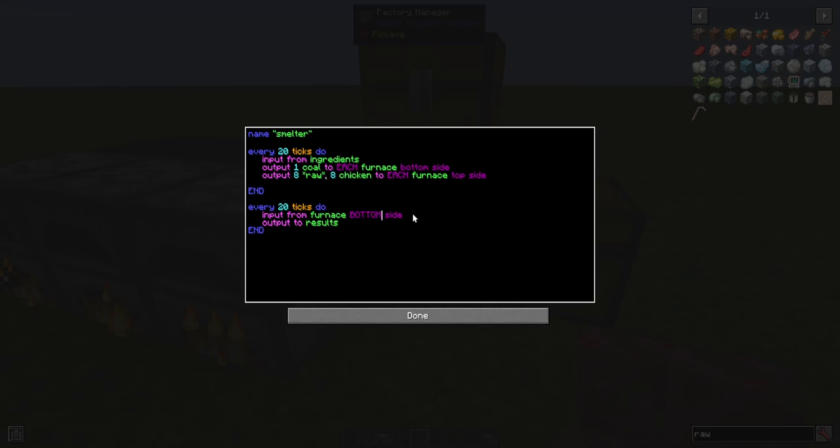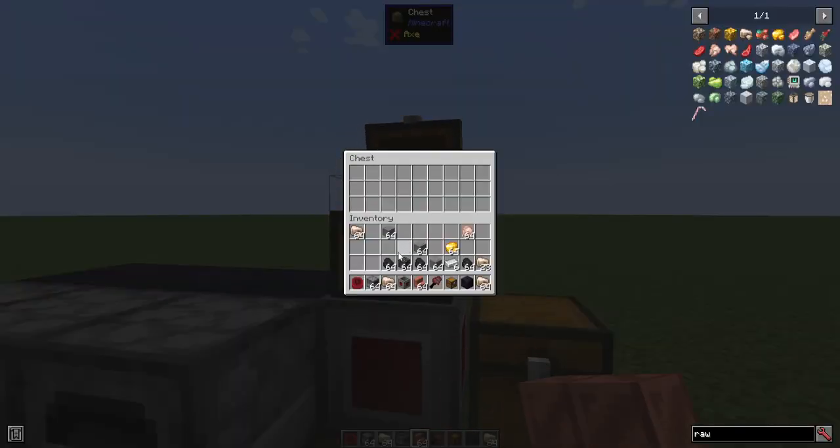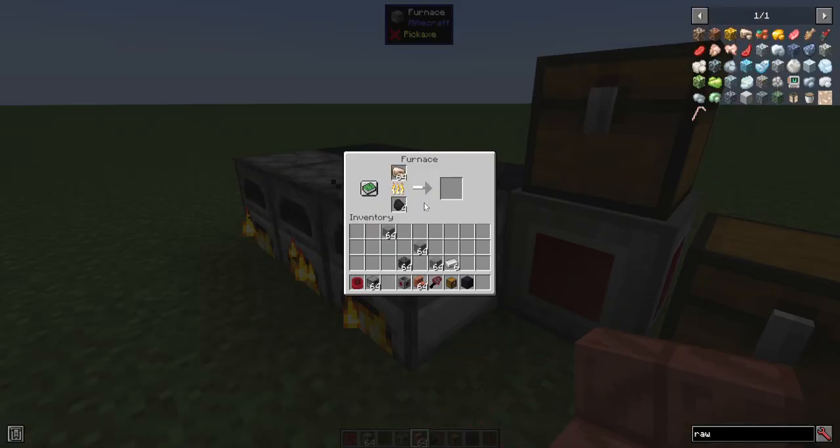It's still taking from the fuel slot. I believe hopper behavior is that when you pull from the bottom, it won't pull the fuel — it'll only pull from the result slots. But interestingly, inputting to the bottom does input to the fuel slot. So let's see if we have all our ingredients; now it should be smelting and only taking the resulting items. Blocks can define different behavior for inputting and outputting from sides versus without specifying a direction.